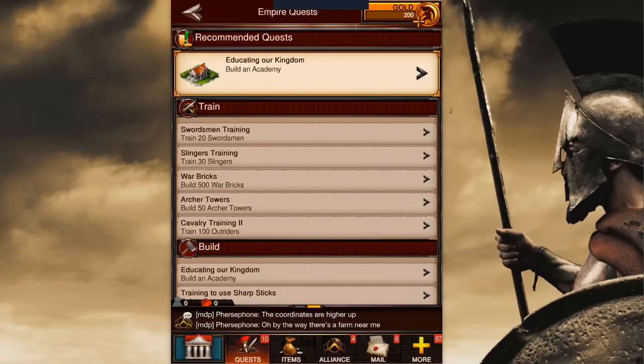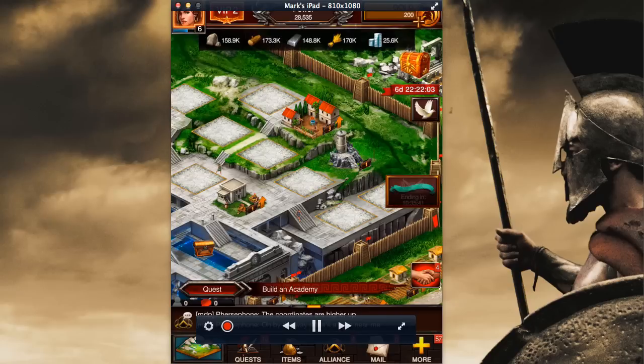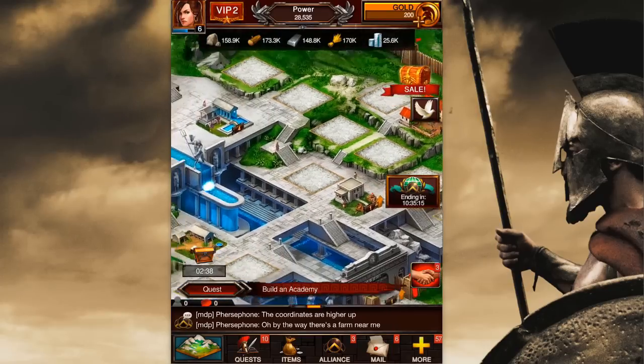I finished hitting the green collect buttons and getting all my rewards. Now there are no more on the empire quests screen. You'll see on the top of the screen it gives you a recommended quest to go ahead and build an academy. Let's tap the stronghold button in the lower left-hand corner and it'll take us back out to our view. Look at the top of the screen — we're up to 28,000 power with just that exterior work we did. What we're going to do now is build some structures on the interior.